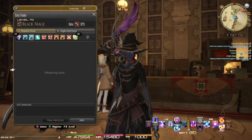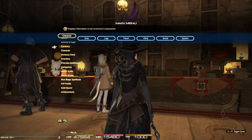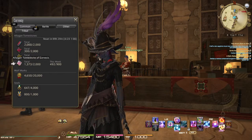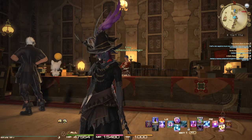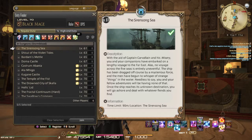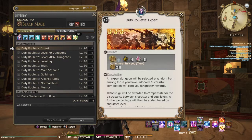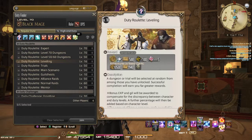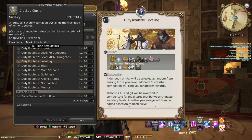Once you hit level 70, you're going to be able to start farming your Tombs of Genesis, which are right here. You can max out at 900 a week and store 2,000. Once you can start farming those, the best way to do that is to go into your dungeons, your duty roulettes over here on the side — do your daily experts, your daily 70s, 50s, 60s, and your leveling, which will also give you one of these great little craft clusters, which you can use to trade in for Materia 6 to slot in your new awesome gear.